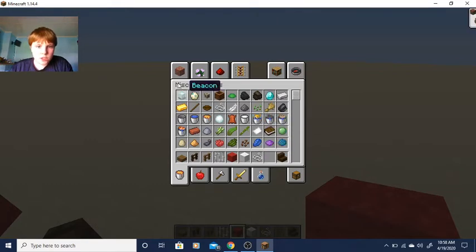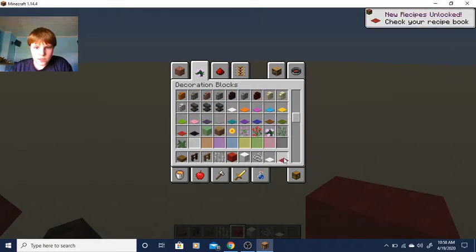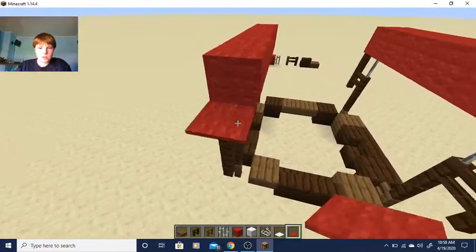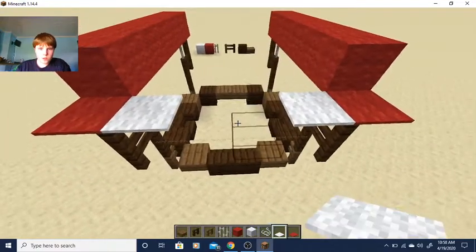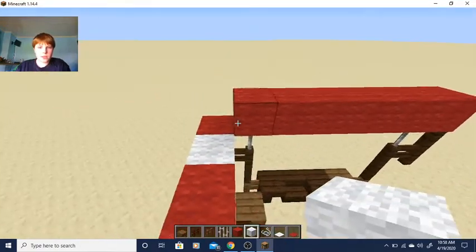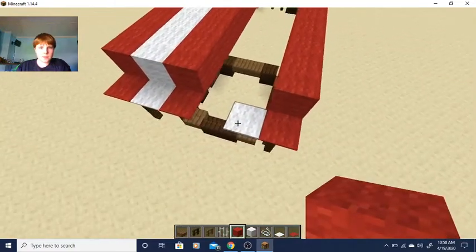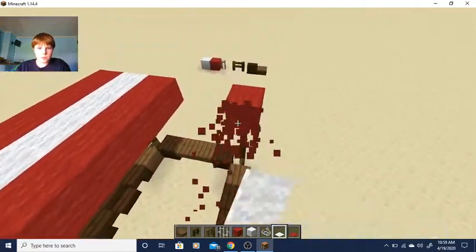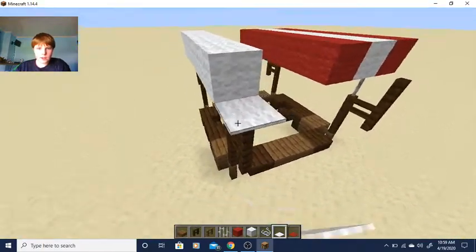I just realized something I could do — first I need to grab some string. I'm going to show you guys a little technique. Here are the carpets. If you didn't know, you can actually place string and it turns into a tripwire — like how tripwires work in desert temples — and then you can place carpets on top of them, which is really cool.